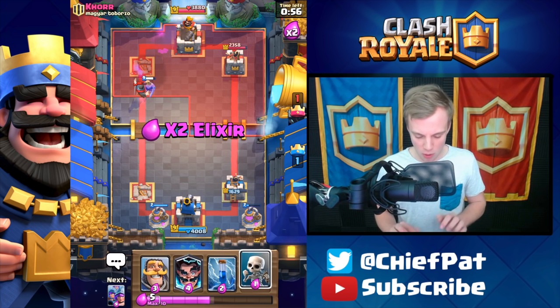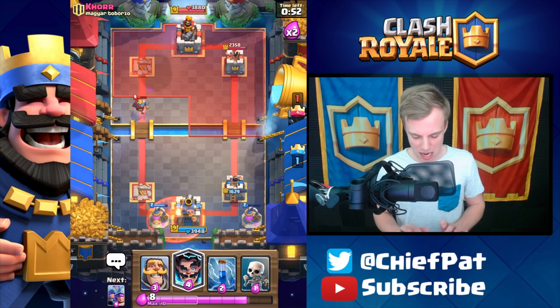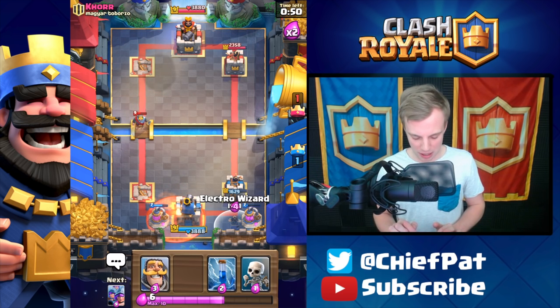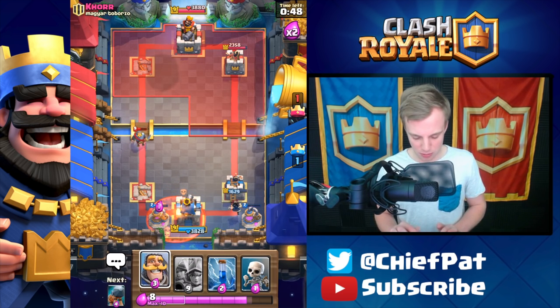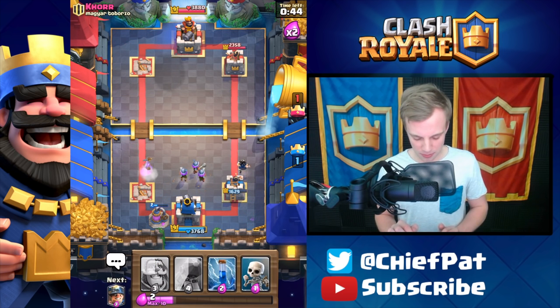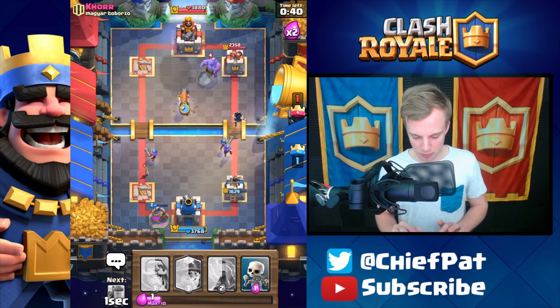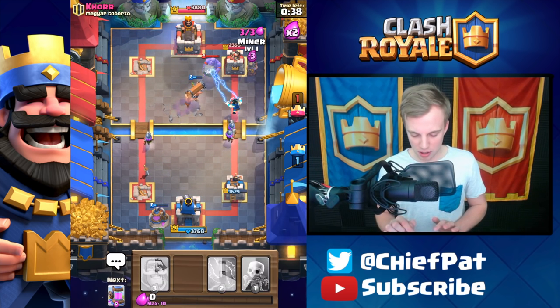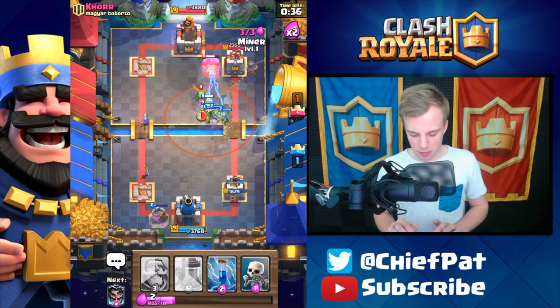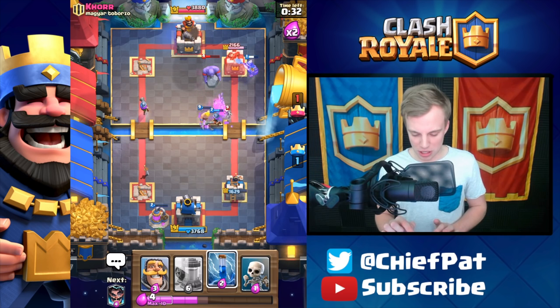Let's play our Elixir Collector. I know he's probably going to go aggressive with the Bowler and the Graveyard again. He's going to do that, so I'll play my Electro Wizard here, and since his Poison spell is missing, let's drop everything right here. I've got the Battle Ram — there goes the Battle Ram, and here goes the Miner. Battle Ram's going to eventually explode. He has the Tornado — that's not good for us. We're going to take so much damage because of that Tornado.